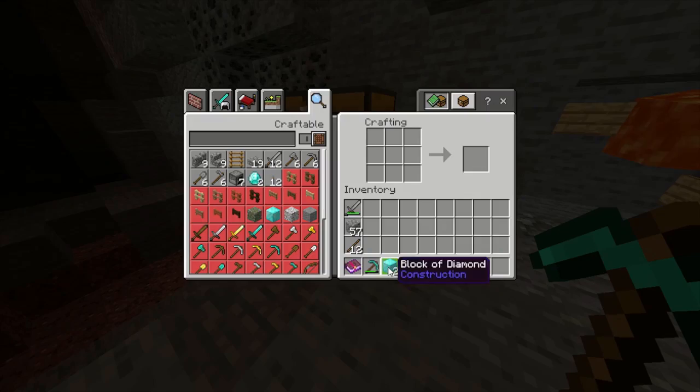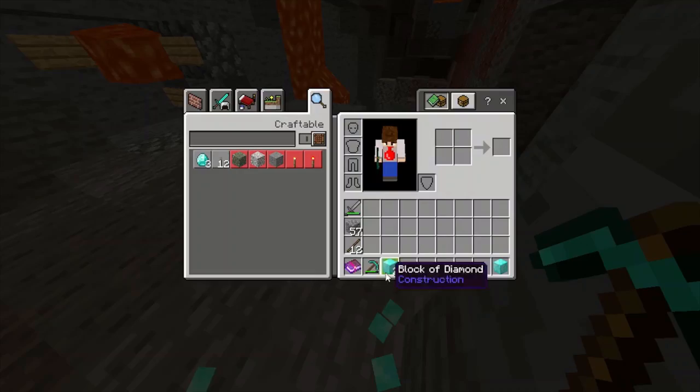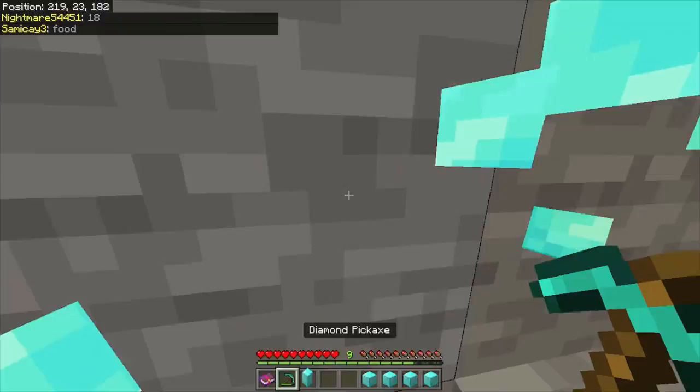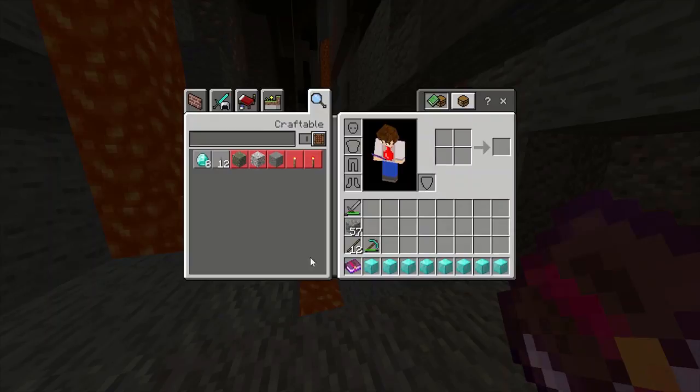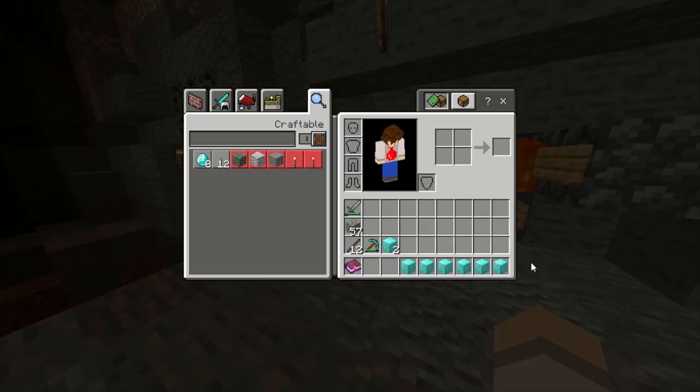One of the cool things you can do with this is make it look like you have a lot more stuff than you actually have. Right now we only have two diamond blocks, but if we go ahead and do this a few times, it'll look like we have a lot more than just two. I've done this a few times, and now it looks like we have nine diamond blocks in our inventory, even though we really only have two. These two are real, while all the other ones are fake. If we try and do anything with the fake ones — move them, place them, drop them — they'll all disappear.